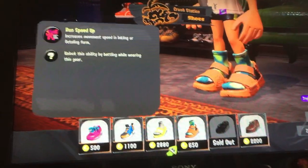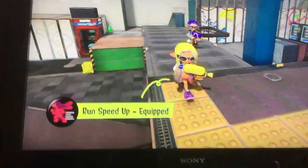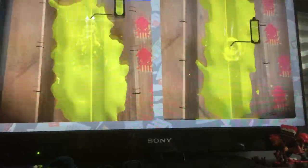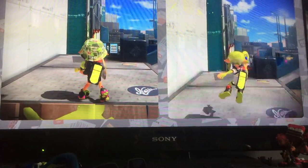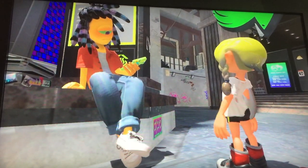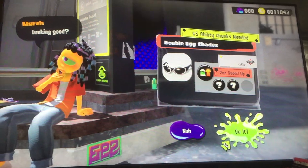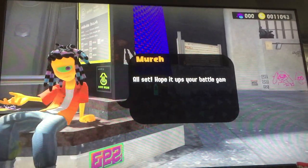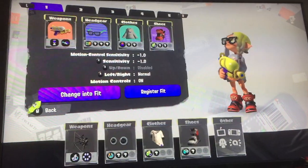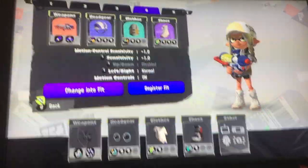They've also gotten rid of main power up, which in my opinion is good because we don't need gear abilities giving more damage to certain weapons. And bomb defence up DX has been replaced with sub resistance up, which is quite cool. You can add an ability of your choosing to your favourite gear and change the main ability slots - couldn't do that in the other two games. And if you save your favourite gear combinations as fresh fits - this is quite cool because with different weapons I like to have different gear with different abilities, so this is gonna be really helpful.